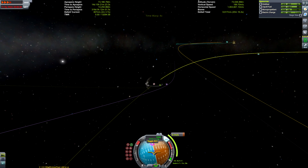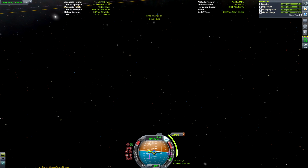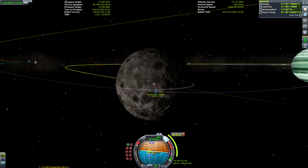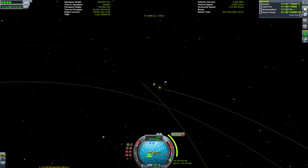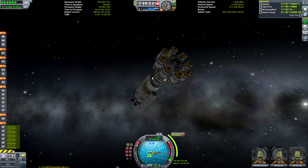Just tweaking our maneuver node — I realised I'd done it wrong and it needs to be on the other side of Tylo, so our Tylo orbit will be in the same direction as Tylo's rotation. It's going to be 570 meters per second to circularize. We probably could have shaved a little bit of delta-V off that with a better encounter, but as mentioned we have more than enough fuel.